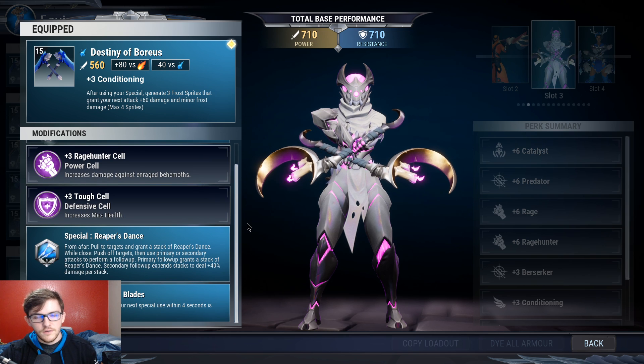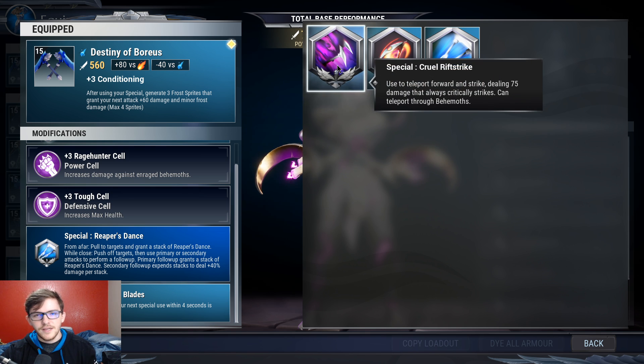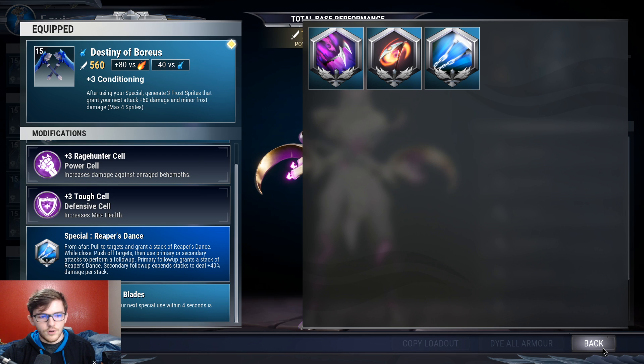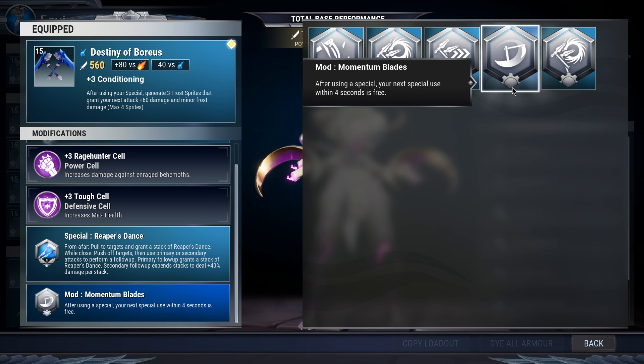In these Boris builds it's going to be the same setup for each of the Boris weapons. Reaper's Dance is in every single build because it's the best special by far. You have Insatiable Dance as your other option - it's like a Reaper's Dance that heals, which you don't need - and Rift Strike is just not even a special honestly. For the modifier, using Momentum Blades - this is a trial store modifier and it's very good for Boris chain blades.